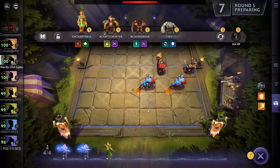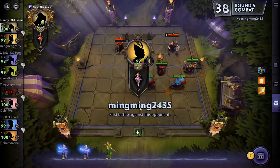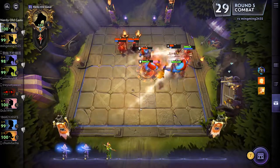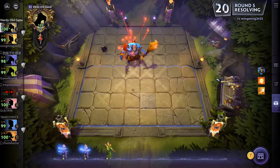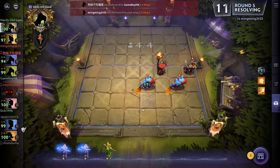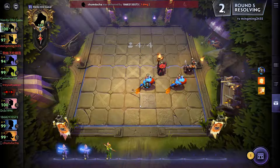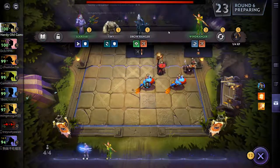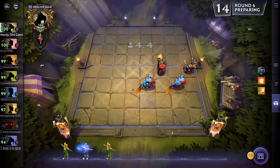What do we have here? Pretty much the same setup as us, that's pretty good. Cat is going crazy right now, I don't know what she's doing. Let's see - where's the Anti-Mage? We'll pick up Wind Ranger as well.